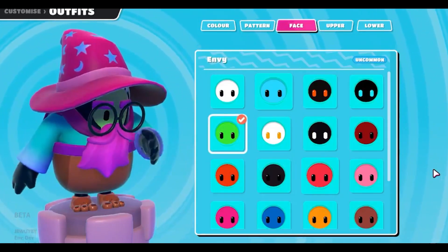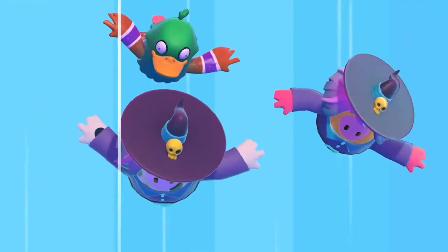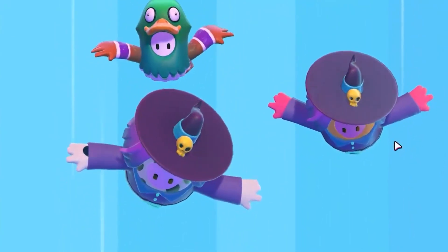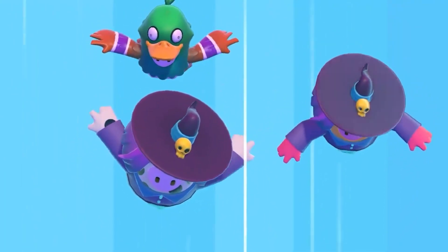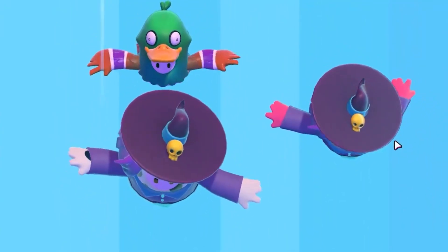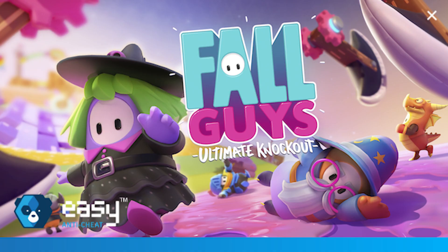There is also new footage that shows when you are in a party, everybody can see each other falling together, so you don't feel like you're falling solo anymore when queuing up with a group. This is a minor change but still pretty cool and something people will enjoy. And finally, we have the new home screen for Fall Guys Season 2 as well as the loading image when you start up the game.